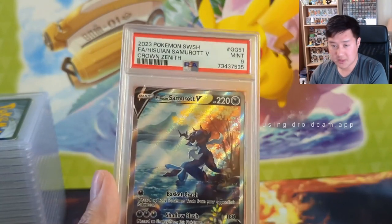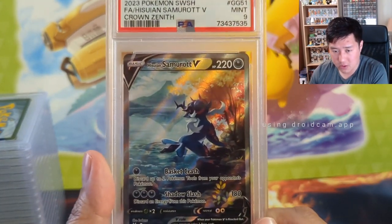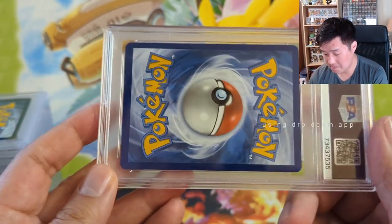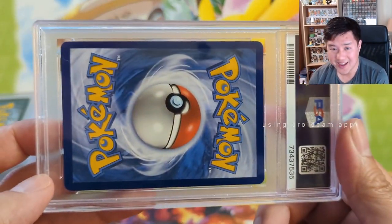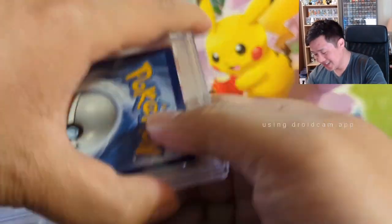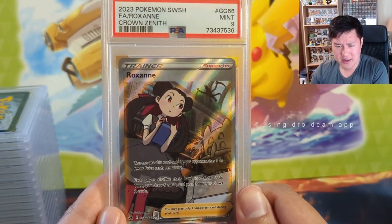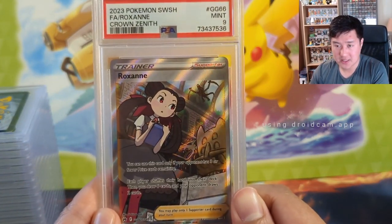Richard Omega also submitted a Samurott from the break — he pulled two of these and we submitted the better-looking of the two. This one's a little stronger than the Dialga but it did get denied. Then we're moving on to the full-art supporter Roxanne — can't remember, we pulled two of her as well, but only got the nine.